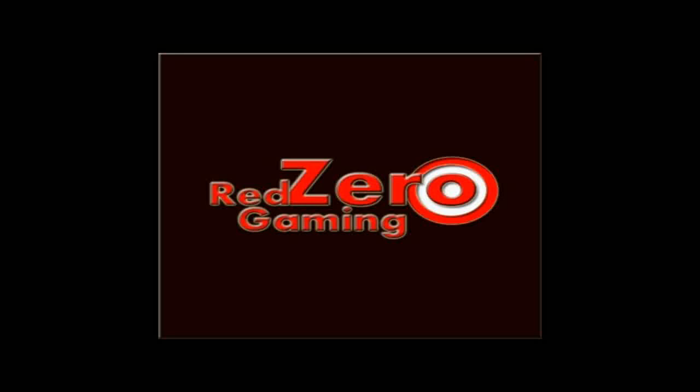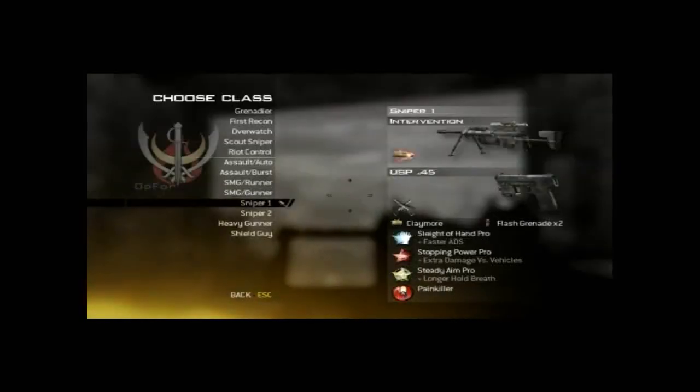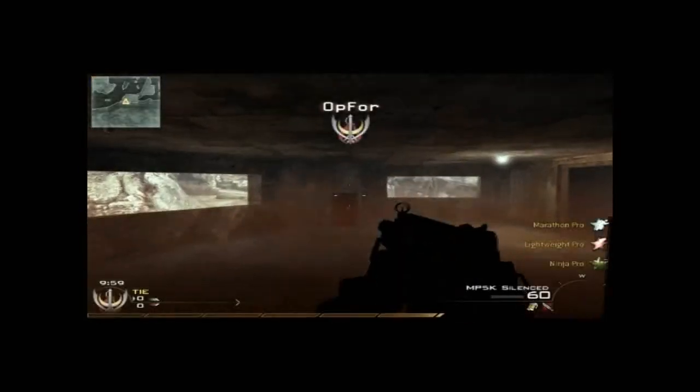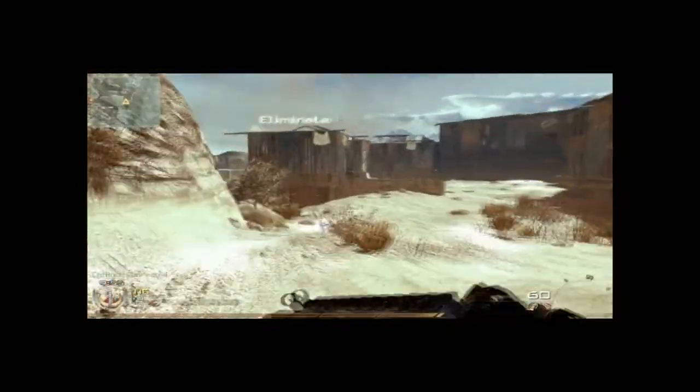Welcome back, this is Johnny Walker with Red Zero Gaming and today we're going to do a little free for all on Afghan. I'm going to be using my typical run and gun class which is the MP5K Silenced, the USP45 attack knife, a throwing knife and flashbangs, and for perks I'm using Marathon Pro, Lightweight Pro, and Ninja Pro.